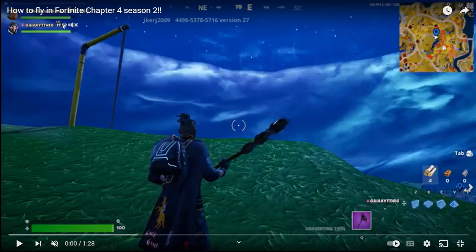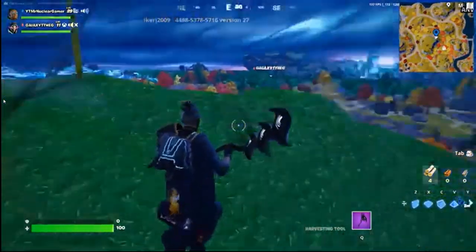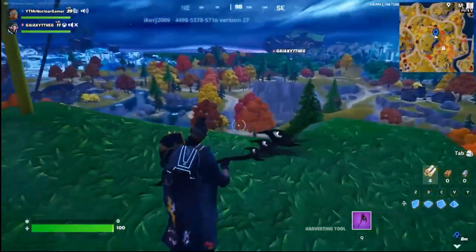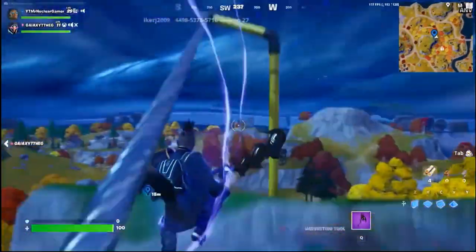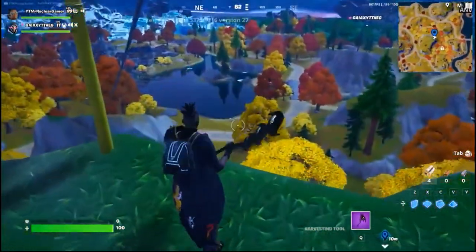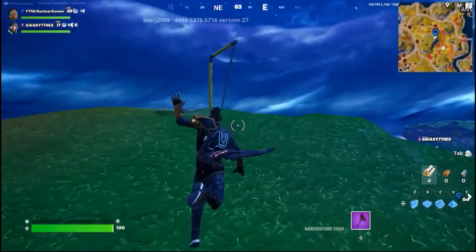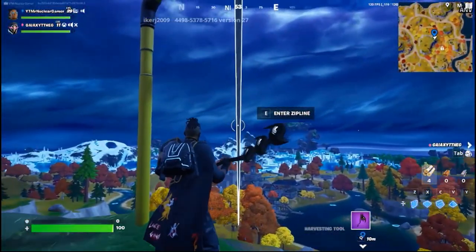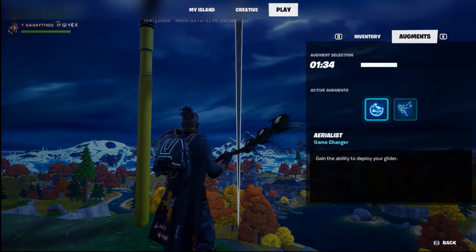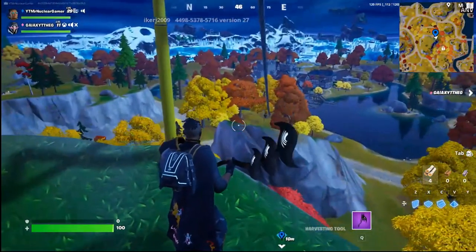How to fly in Fortnite Chapter 4 Season 2 — let's react to this. The quality is really good. He's standing near a zipline and — what the heck, he is flying! How is this even real? He's getting on the zipline — okay, what is he doing? How did he just fly all of a sudden? Is it part of a Fortnite update? Is this a location that makes you fly? I am so confused. All he's doing is jumping and then he flies.